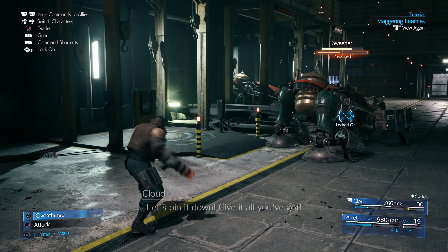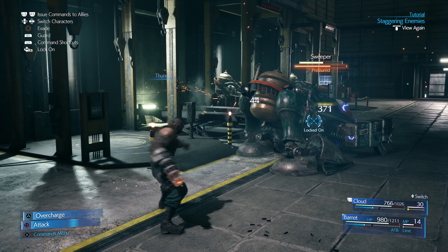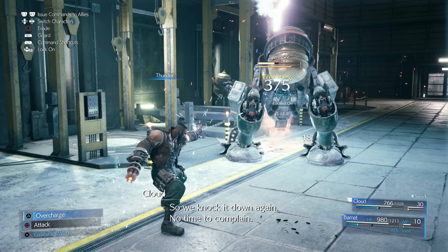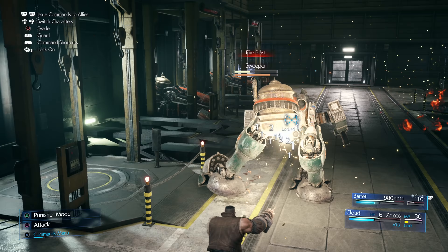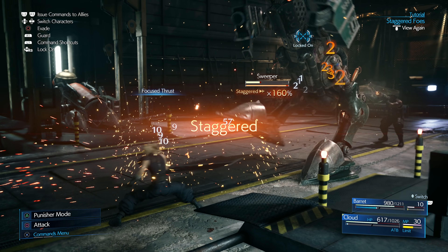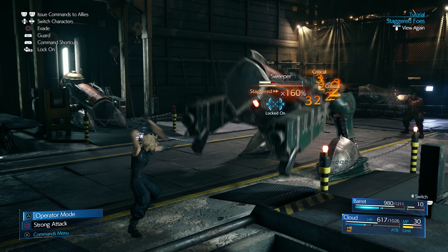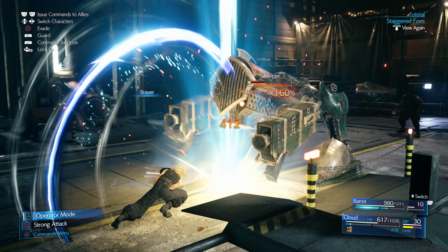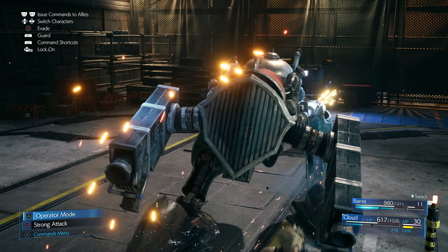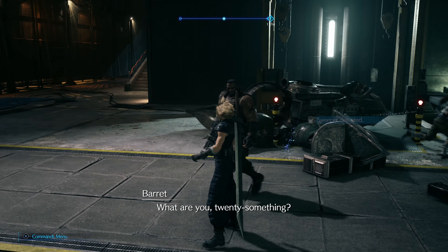I'll switch over to Barret now. Let's go Thunder, and we'll do one more as soon as we can. Back to Cloud — he's staggered, so now we throw in everything. I'm going to go Punisher mode, get Berserk on, and then with that we're going to go Braver. Heavy damage. Very nice.